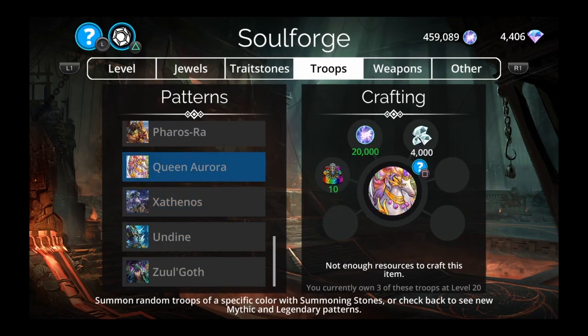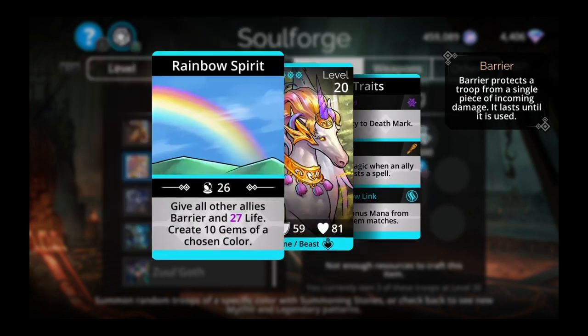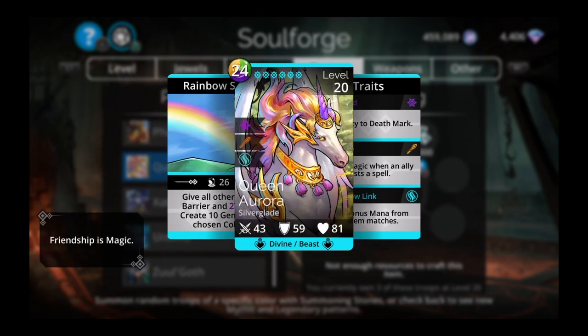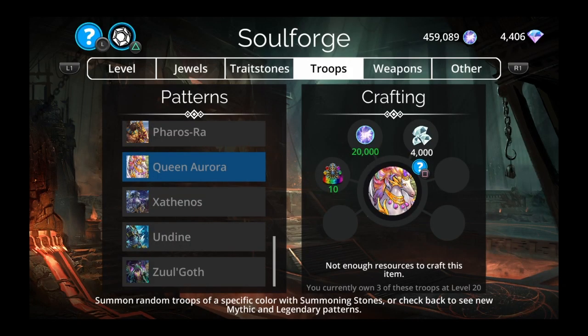Queen Aurora used to be a pretty high recommendation for me but she's slowly dropped down the list — maybe top 15. I would craft her above Undyne but this week probably not unless you already have Ferris Ra. She gives all other allies barrier and 27 life, creates 10 gems of a chosen color, and has Rainbow Link — gain bonus mana from all gem matches, not just one color. That's why she's good, but it's not always worth putting her on a team just for that.